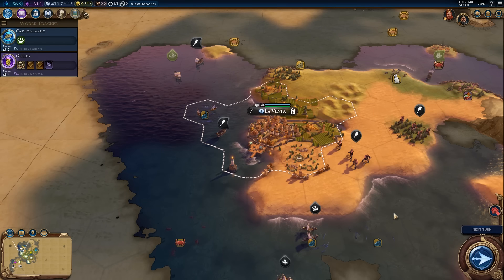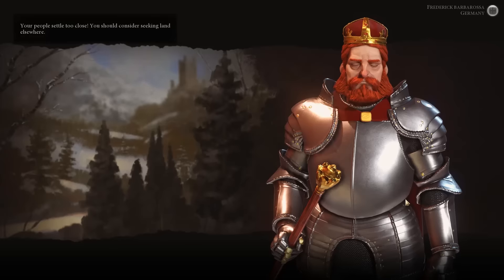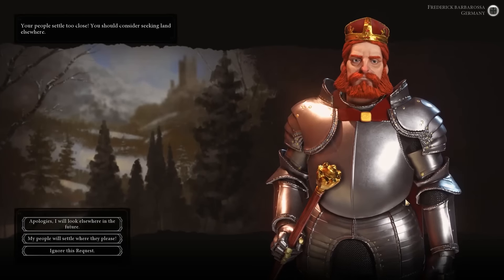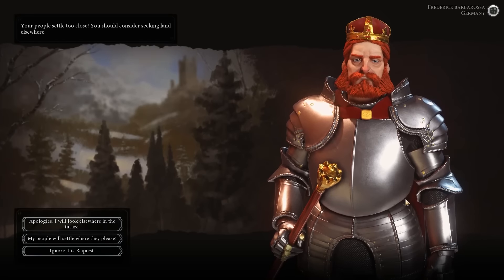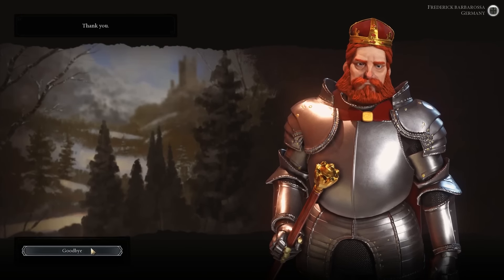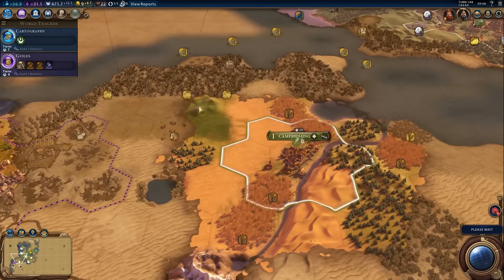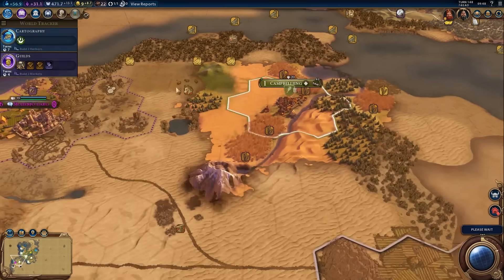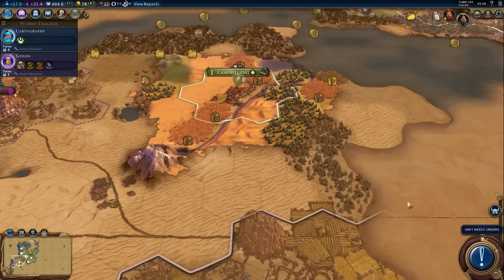Hello there guys, it's me UnstableVoltage. Welcome back to episode 7 of Civilization 6. We are getting quite a lot of cities out and that's not a bad idea because if you're going for a cultural victory, you really need to go wide because you need to have a lot of space to build amphitheatres and things like that. Germany's upset that I settled close to him but that's fine because my next city, even though it's going to be on his continent, it's going to be up here which should be far enough away.